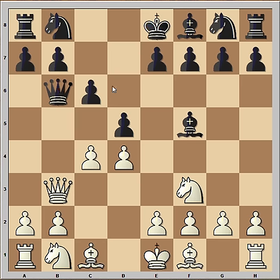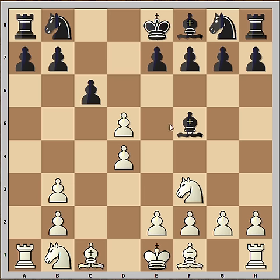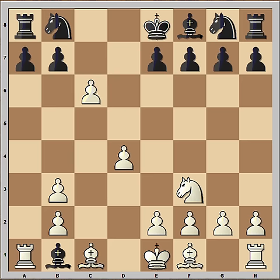Black played queen to b6, not afraid of exchanging the queens. Pawn takes pawn, black captured the white queen, a-takes on b3, bishop captured on b1. Now it is possible to capture the bishop with the rook, but white played pawn takes pawn.